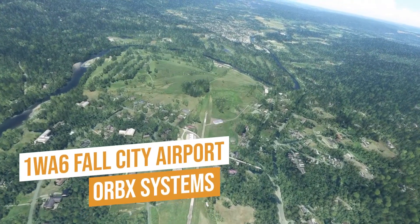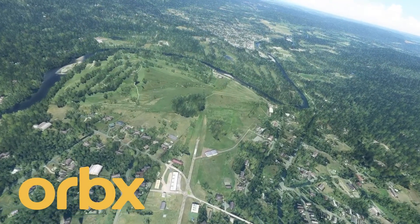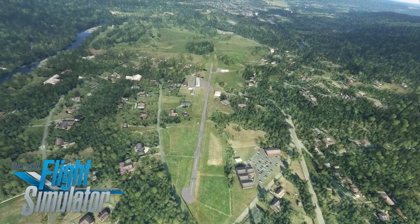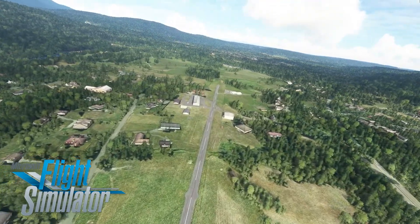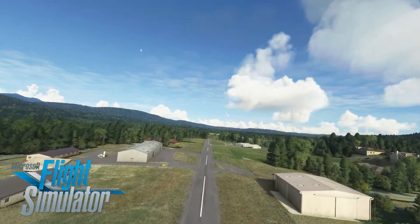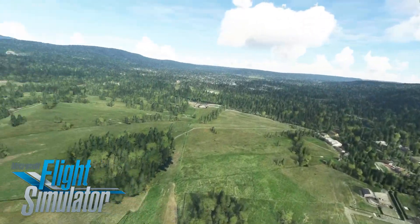One Whiskey Alpha 6 Fall City Airport by Orbix is situated southwest of Seattle, Washington. As you can see with the aerial shots, there's not much difference between the DLC and the default scenery — a few missing buildings being added and a few paint jobs. But you don't realize what you're getting until you get down to the ground level. What Orbix does is it brings a small private airport alive.